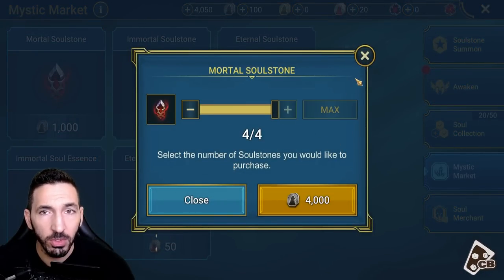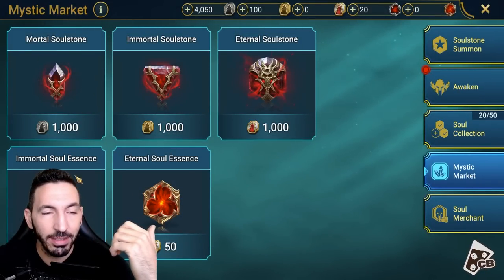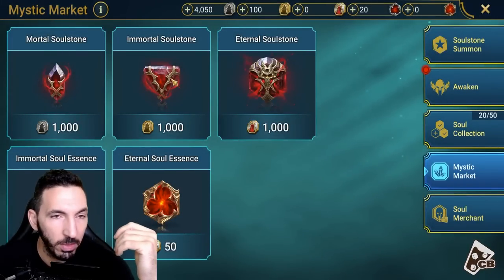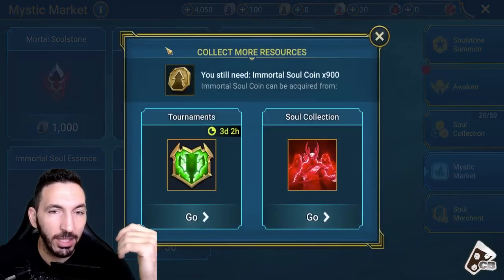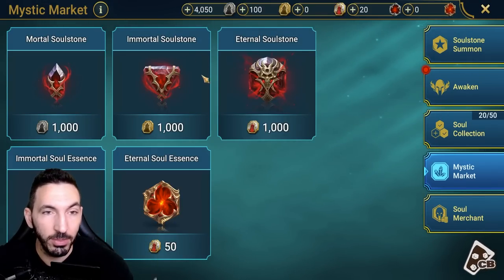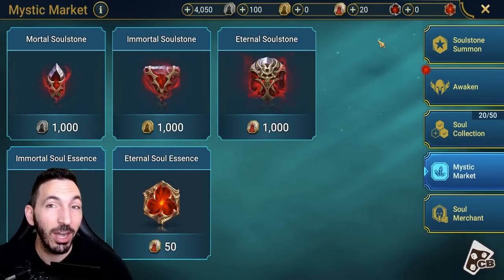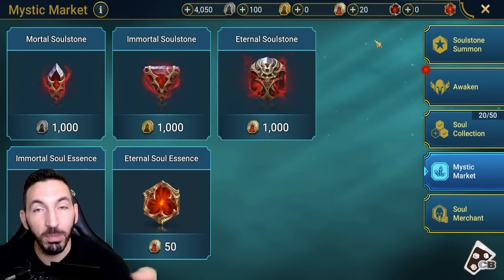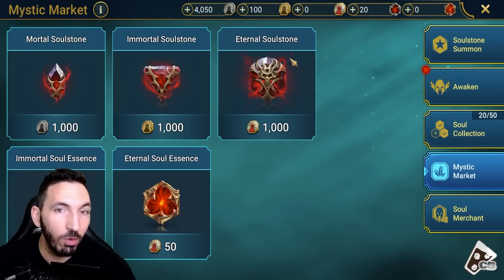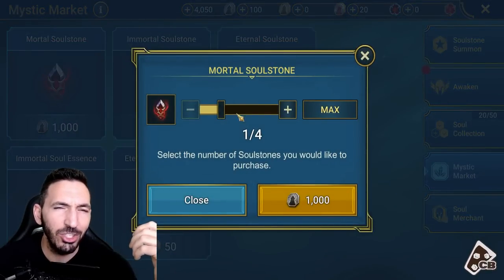You get mortal soul stones — I highly recommend doing that instead of buying the immortal soul essences, because that's basically using up your gold coins. To get ten of those and then do ten summons about four times, you'll get a thousand, so you can buy one eternal soul stone. That gives you an 80% chance to get an epic or a 20% chance for a legendary, and then for it to be six-star is again low chances — the odds are just so low, so spending here: no.